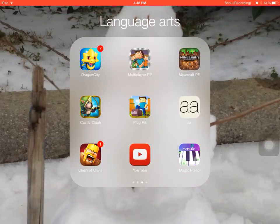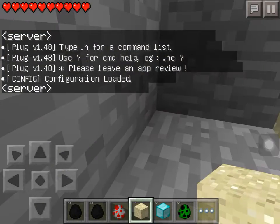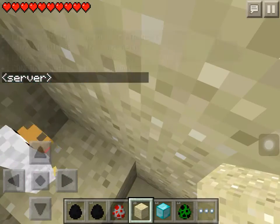You can troll people with this app. It turns you invisible. So whenever you log into Minecraft, it'll show up these screens — like a random person joins, and it shows as an invisible person joining.